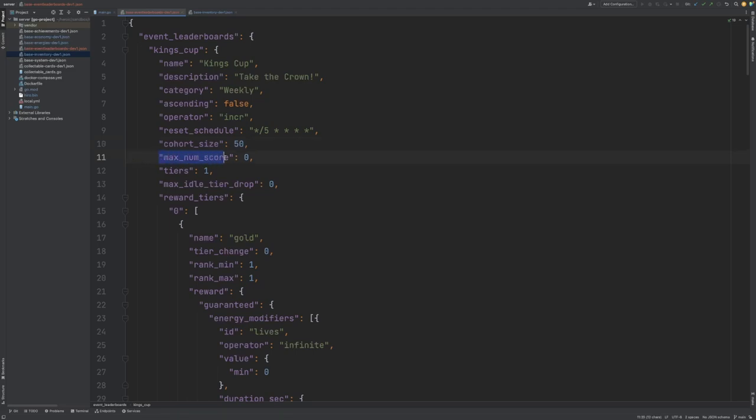Next we define our maximum number of scores. We've set this to zero, which means that the player can submit as many scores as they want. But you can use this to limit how many scores they can submit to the event leaderboard during each cycle.